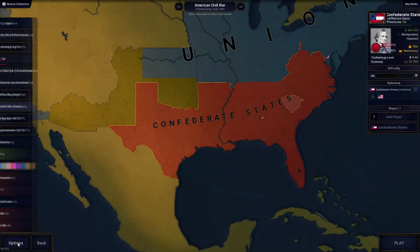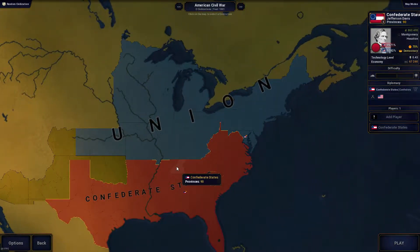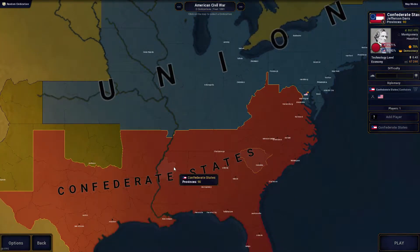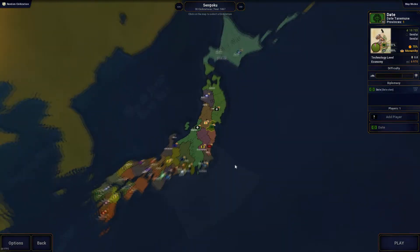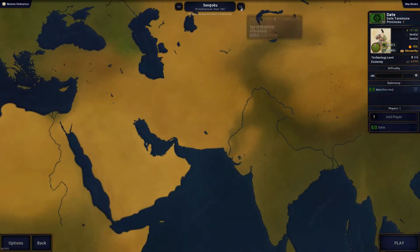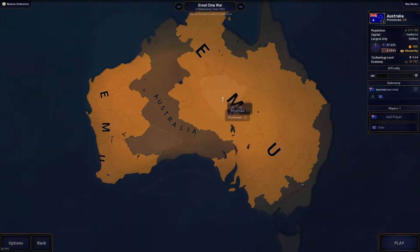What's going on guys, it's your boy YD keeping it tight. Today we have an episode of Age of Civilizations 2. I've been waiting for this game to come out for about two years now, so it's finally out. We're going to have a little fun today playing as the Confederate States in the American Civil War. There are multiple scenarios from the Second World War to the Napoleonic Wars to the Sengoku wars to unify Japan, and also World War II and the Great Emu War from Australia.